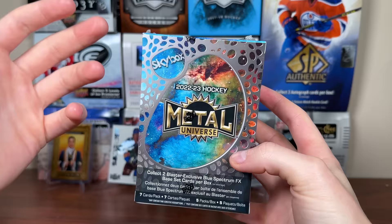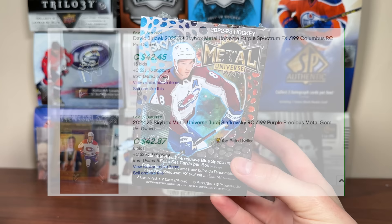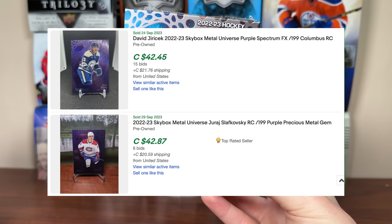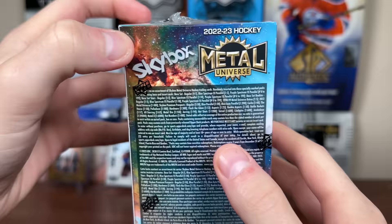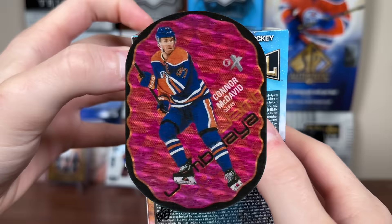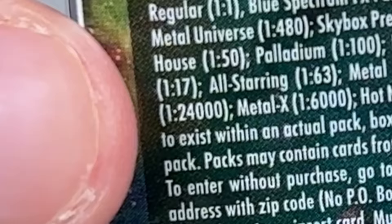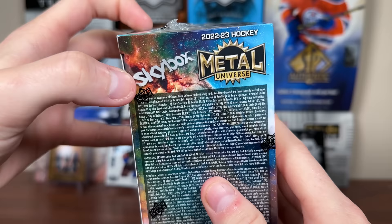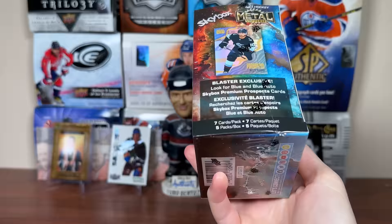Another retail exclusive are the purple spectrums to the base. In hobby, the purple spectrums are only available with the 98-99 retros, so retail will have the base purples. That said, looking at some purple sales shows this product is not a great value proposition — you can get some top rookies in purple parallel for less than the cost of a single blaster. Also Skybox is an insert-heavy set. Some cool but rare inserts are available — Jambalaya is 1-in-24,000 packs; when it came out in 2021 it was around 1-in-700. Metalax is 1-in-6,000. Retros should appear in every blaster at 1-in-480.